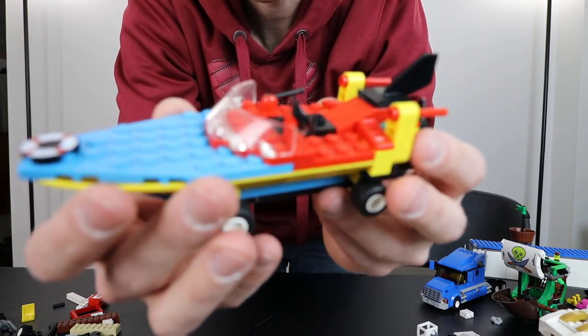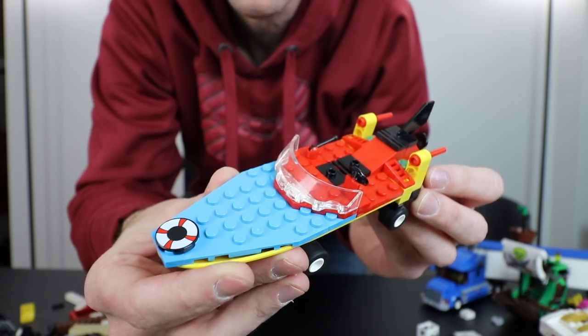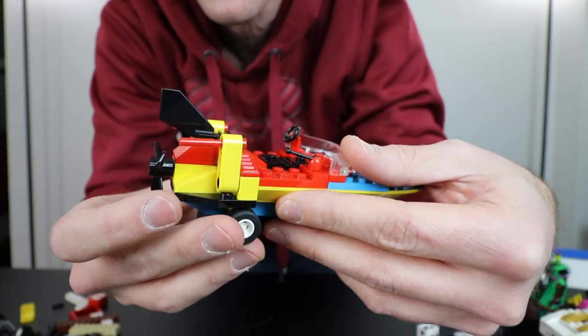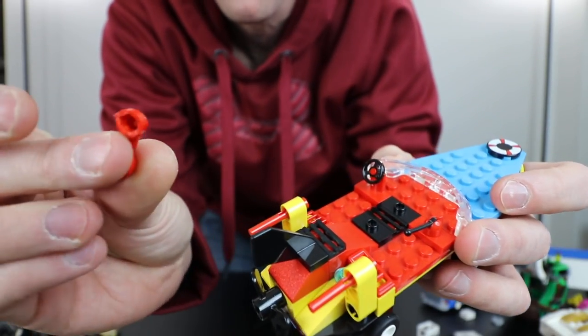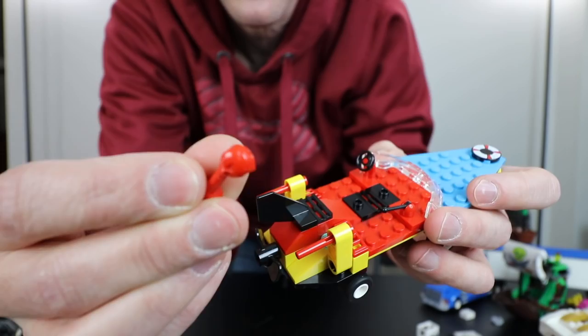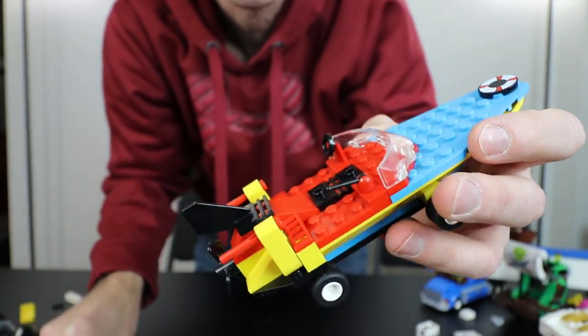Now for SpongeBob's Boat — set 3815 Heroic Heroes of the Deep. I was surprised at just how complete this set was. I only really had to build the back end. We pretty much had the whole front already. There's a telephone-style piece that looks like something chewed on it, so I left it out, but it goes right there — not a huge deal.